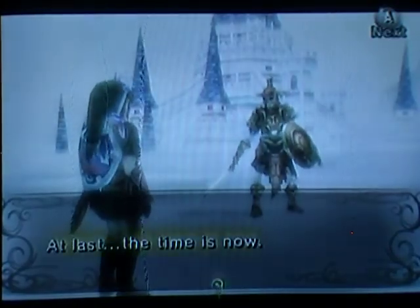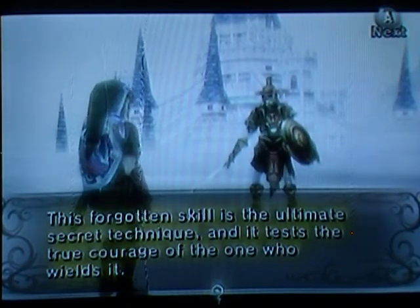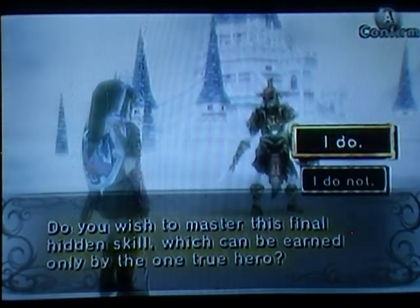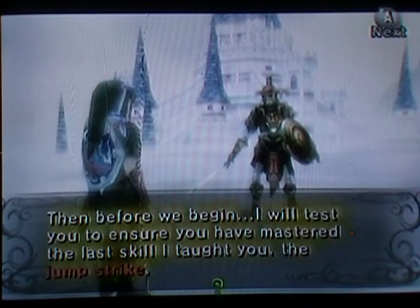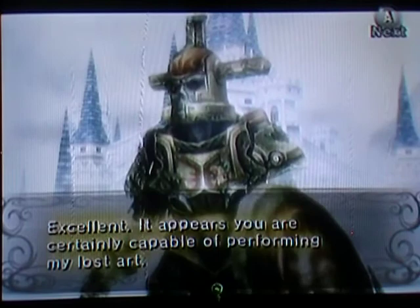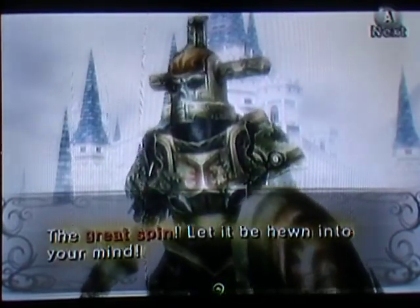At last, the time is now. This is the seventh and final hidden skill that I can pass on to you. This forgotten skill is the ultimate secret technique, and it tests the true courage of the one who wields it. Do you wish to master this final hidden skill, which can be earned only by the one true hero? Of course. Very well. Then, before we begin, I will test you to ensure you have mastered the last skill I taught to you — the Jump Strike. Come at me. All right, Jump Strike. Pretty easy. I just love doing that. Excellent. It appears you are certainly capable of performing my lost art. Very well. My final hidden skill is... The Great Spin. Let it be hewn into your mind.